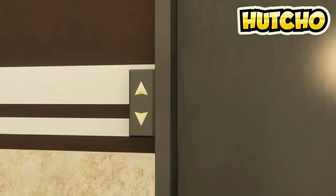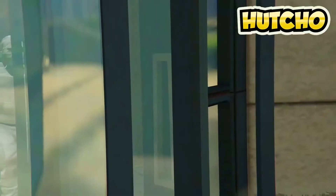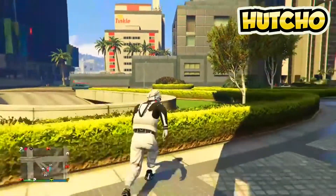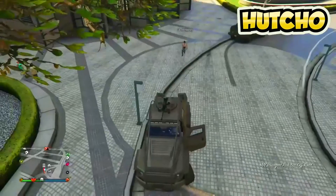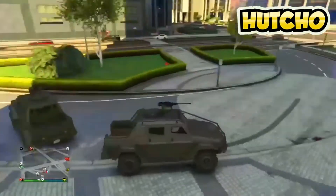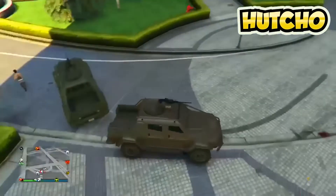You can keep duping it over and over again however many times you want. This is a fun glitch to do with friends — you can get any Pegasus vehicle for free. For example, if someone in your lobby doesn't own a Buzzard, you can use this glitch to get them one. If you've got four people, two can go do this duplication glitch and everyone ends up with an Insurgent. Anyway, I'll leave you guys with the rest of the gameplay showing one more duplication. It's been your boy Hutcho, signing out, peace.